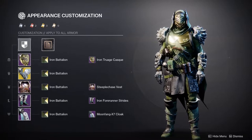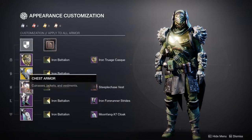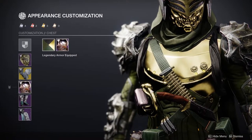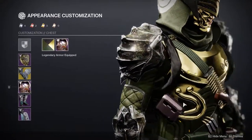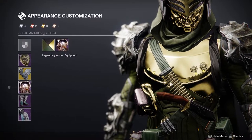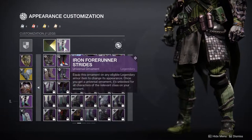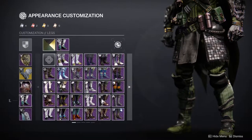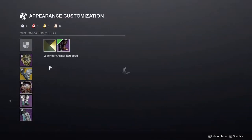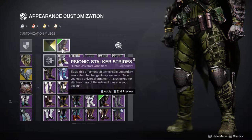Not saying this looks bad — I think this looks cool — it's just this would work better with a vagabond look. For the chest piece, we're using the Staple Chase Vest. This is one of my favorite chest pieces for the Hunters, just because of the amount of weaponry and ammo they have on them. It's good for a tactical look, which I'm going to be using in a separate build. For the boots, we're using the Iron Forerunner Strides.